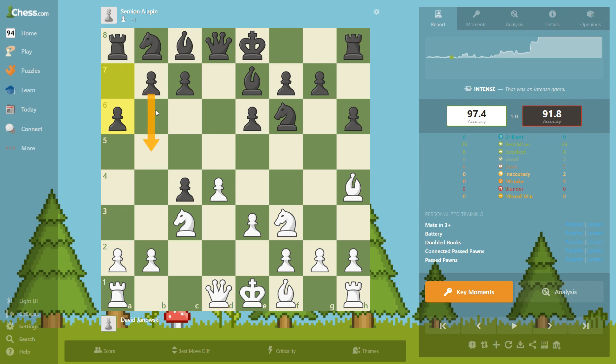a6 — now black is threatening b5, and then this pawn is going to be protected. Of course takes b5, so he's trying to develop the bishop on this long diagonal. Bishop b3 — the bishop can go elsewhere too, but this is a nice diagonal for it.